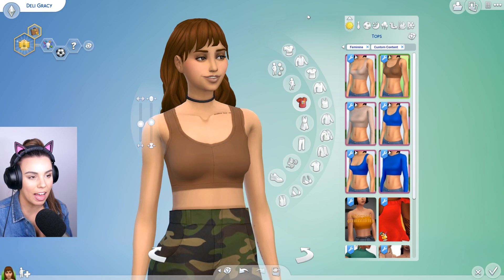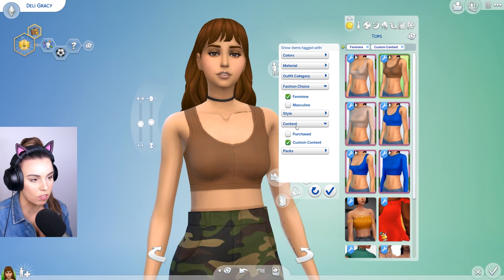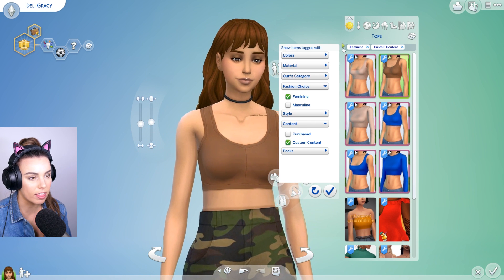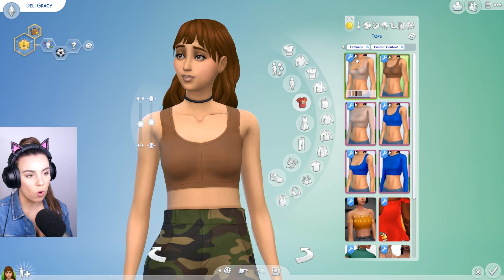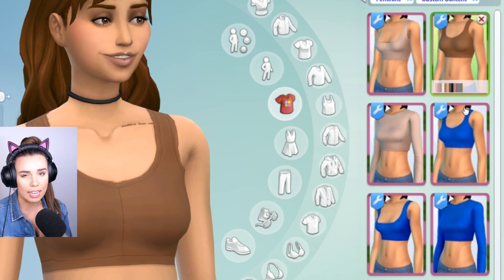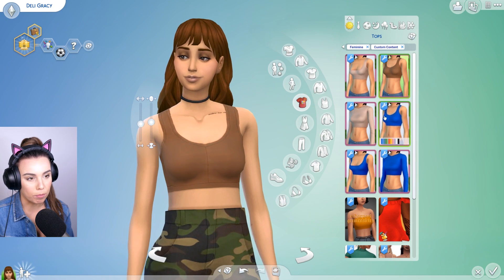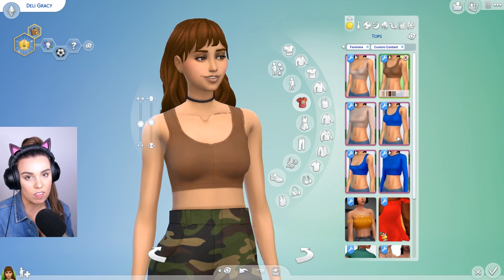For all of the items in this pack, the best way to find it in your game is to go to your filters and select custom content from the drop down menu. All of the items in this pack have a very simple purple and green border, so it should be really easy to see them from the rest of your custom content. Our neutrals and our bright colors have been separated into separate icons, just to make it a little bit easier when you're selecting your colors.